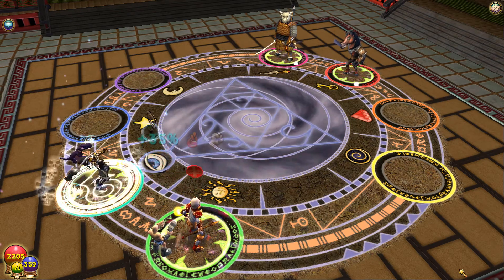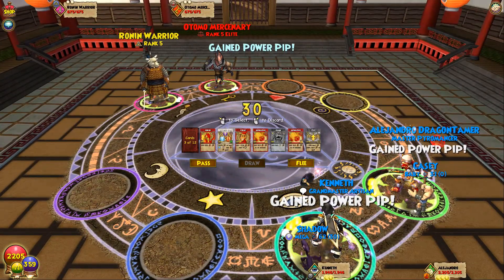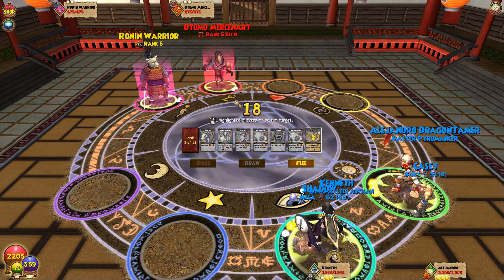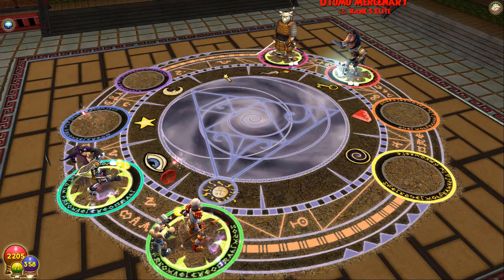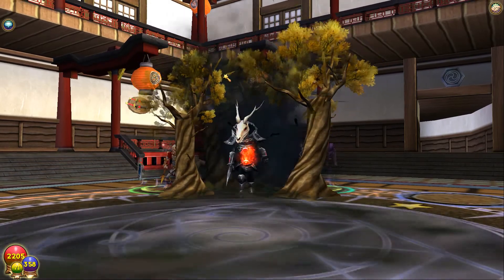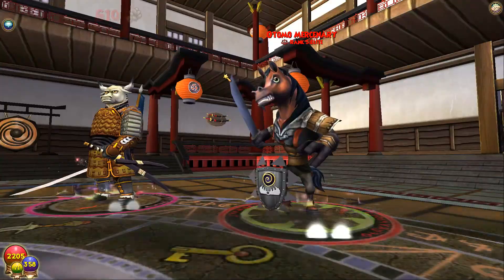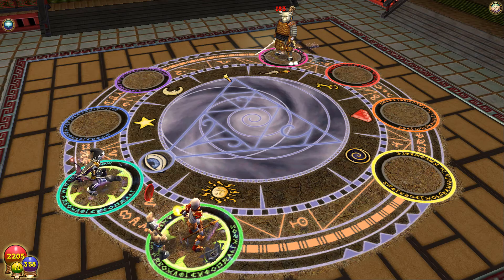I'm surprised this Death wizard got Elemental blades — I suppose it's because they're playing support. I'll just Feint for him; it'll kill regardless. I could have double-Feinted for him, but whatever. It's probably gonna kill without the Feint anyways — Deer Knight is extremely strong. Yeah, like just barely didn't kill. I forgot Death boosts on Balance — I should have put it on the Myth, but whatever.